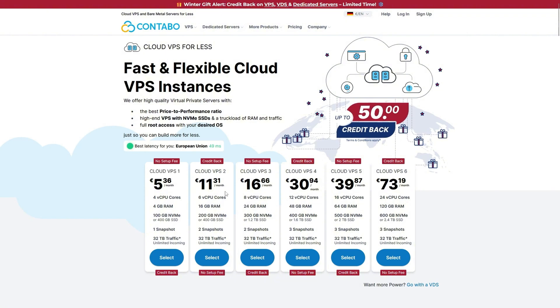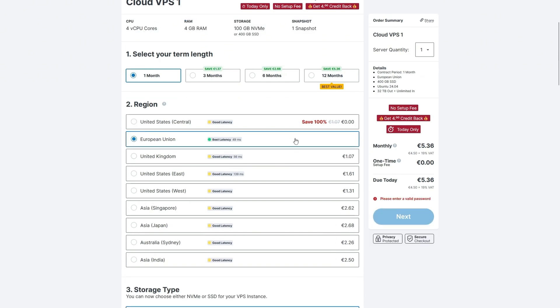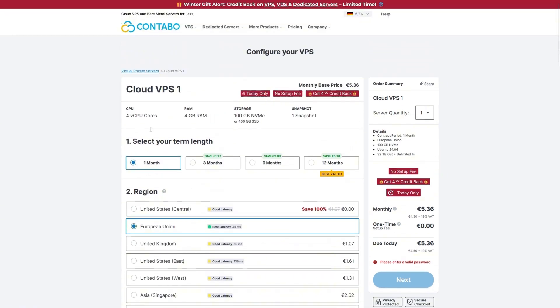Choose whatever option you want to go with. I'm going to make an example with the Cloud VPS 1 option. Here you can see the specifications you'll get for your VPS. Choose the duration you want to run with. For the region, you can choose either European Union or United States — both are going to be free, but the best latency is in the European Union. Try to diversify if you're going to be running several computes on Atlas, as this is the purpose of decentralization. When you scroll down to the storage type, the default is 400 GB SSD which is free, but go with NVMe because Atlas doesn't work with SSD — it works exclusively with NVMe storage. For the image, go with Ubuntu 22.04, which I've tested and works flawlessly.